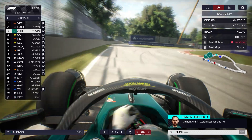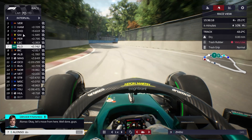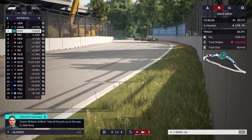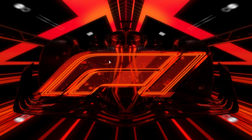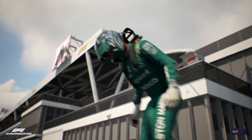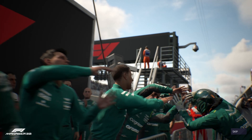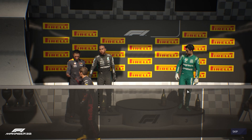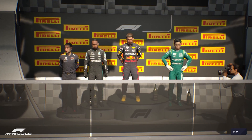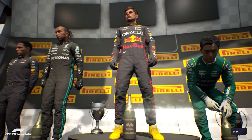What a race in Canada. We took the risk to stay out and it paid off. Guanyu Zhou gets a podium — amazing for Aston Martin, our first one of the season and Zhou's first of his career. For a moment we had an Aston Martin 1-2, but Max and Lewis showed their pace on the soft tyres. Zhou is up 8 places, Alonso finished where he started but it was a really good race. Lewis Hamilton got the fastest lap.